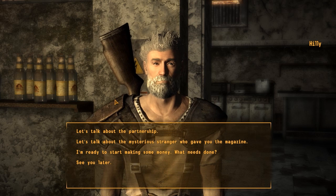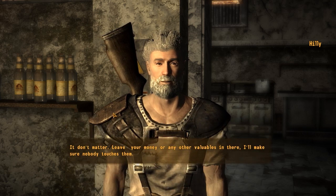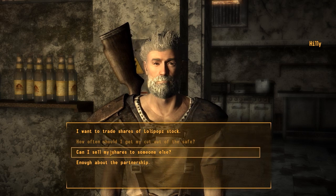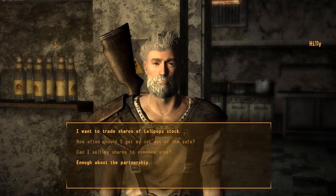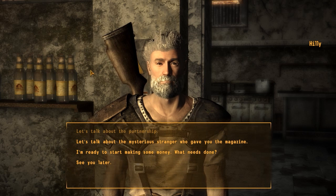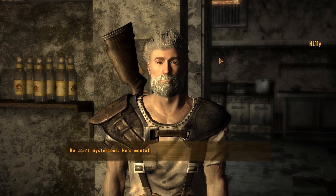So this is a huge quest - I took a look at it and it's pretty huge. I'm ready to start making some money - what needs to be done? Let's talk about the partnership. Let's talk about the mysterious stranger who gave you the magazine. Non-transferable shares - I don't want some refugee or do-gooder buying in and then trying to tell me we need more or less of something. Got any other business? Let's talk about the mysterious stranger. He ain't mysterious - he's mental. Why do you think he's crazy?